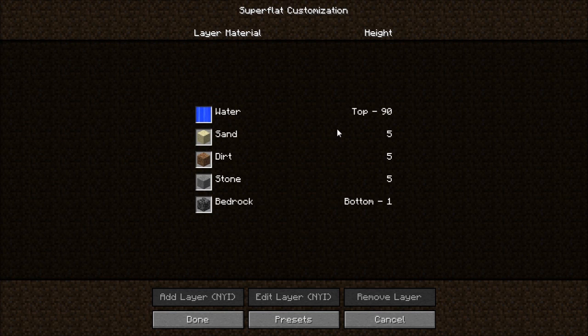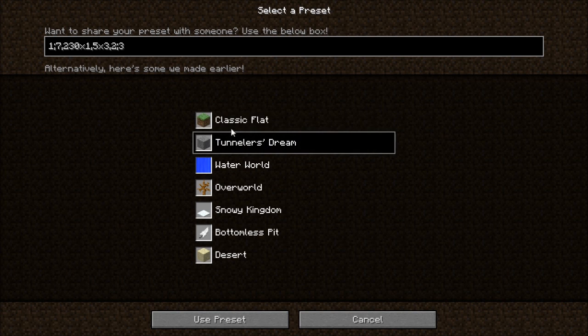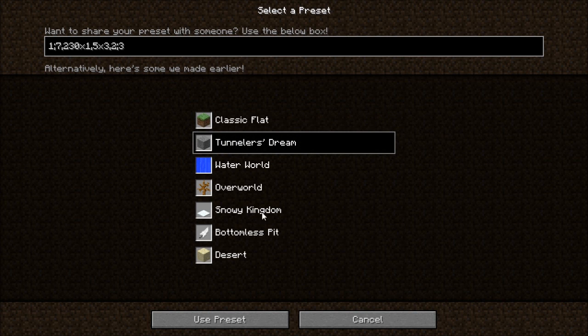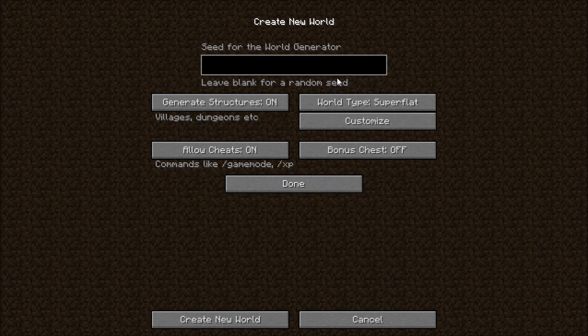You press Sand first and you get 90 blocks of water, five sand, five dirt, five stone, and one bedrock. I don't think I'll be using that much unless I'm building big boats or submarines underwater. But if you want to play with those presets, you can. The most important one of all is the Classic Flat - press that one, which gives you the grass, the tunnel, and that's it basically.